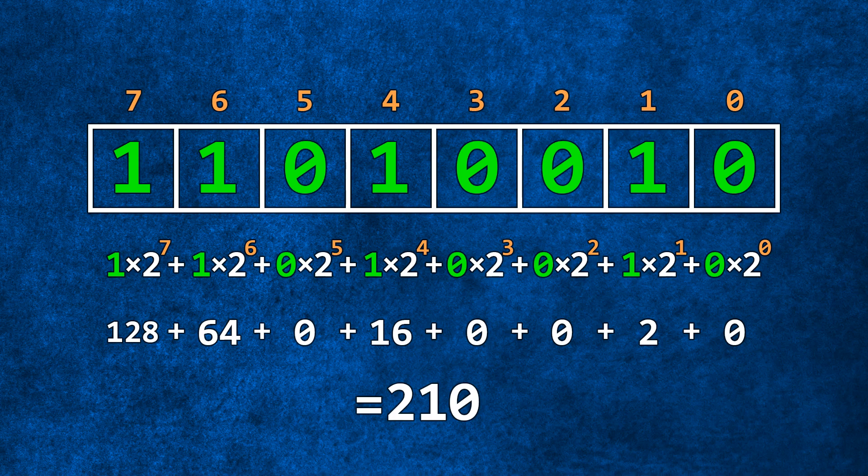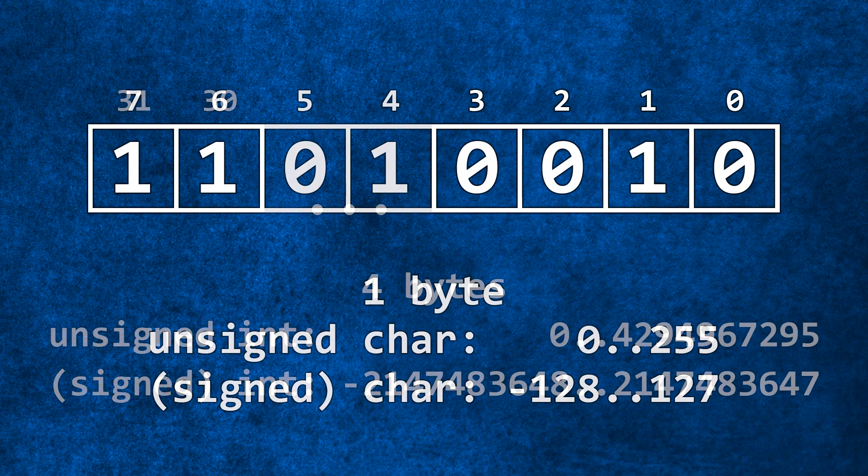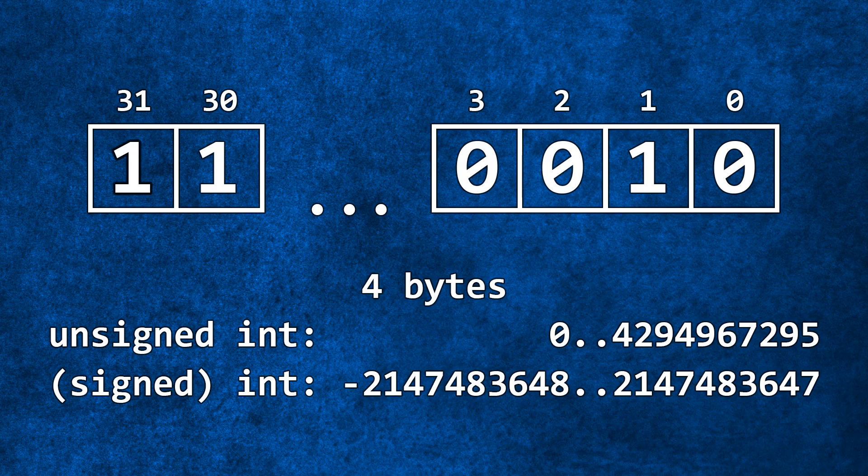But what about negative values? For that we sacrifice the highest bit and say that now it shows the sign — if the sign bit is 0 we don't get the negative addend. According to all this, we can finally get the range of numbers you can store in 1 byte (also called char). Integers work exactly the same way, just bigger.